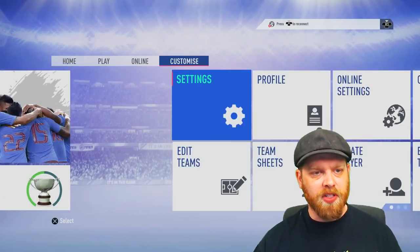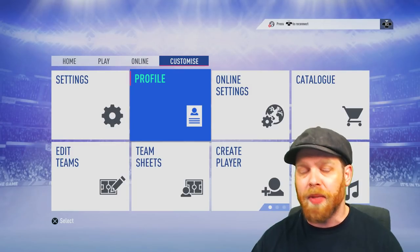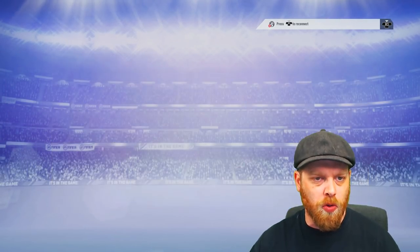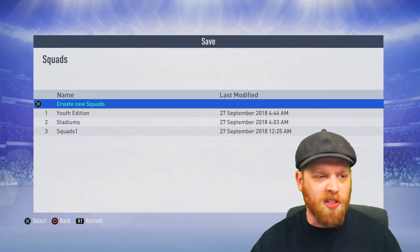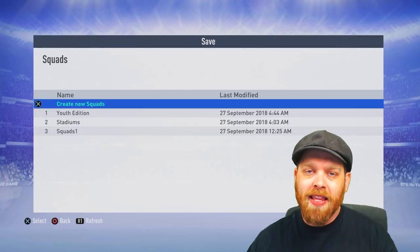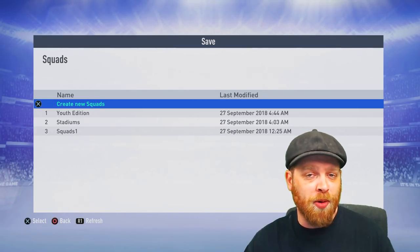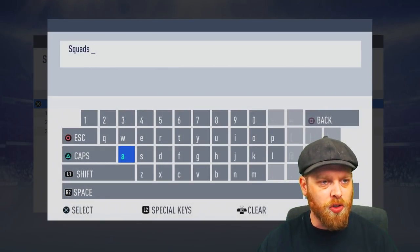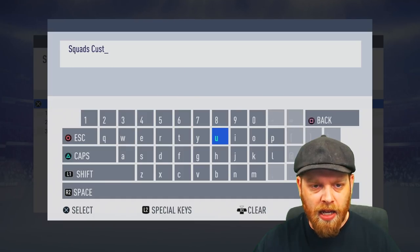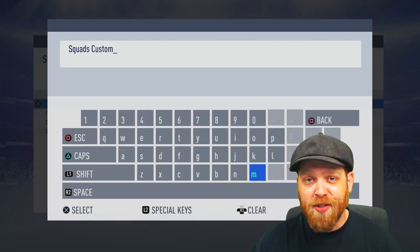The first thing we need to do is go across to the customizer and jump into profile to start with. We're going to save a brand new squad. We don't want to over-save anything else that we may have set up, whether it's stadiums or something you've set up for a previous career mode. This will set you up for a brand new career mode that you're about to begin. So we'll go create new squad — we'll call it 'squads custom' and we'll get ready to set up a really invincible looking team for a career mode to play with.